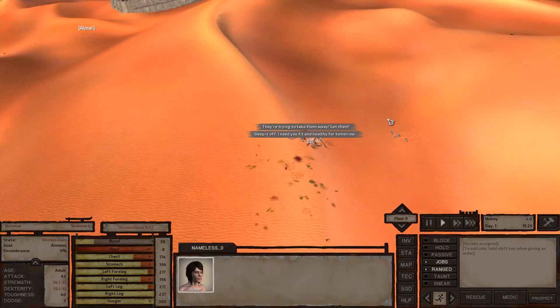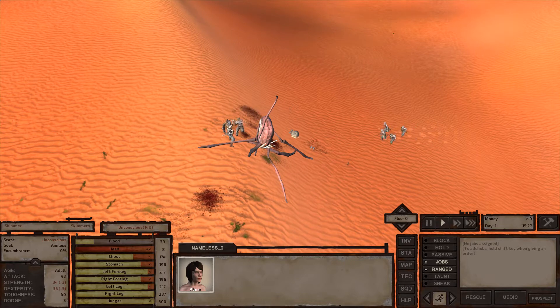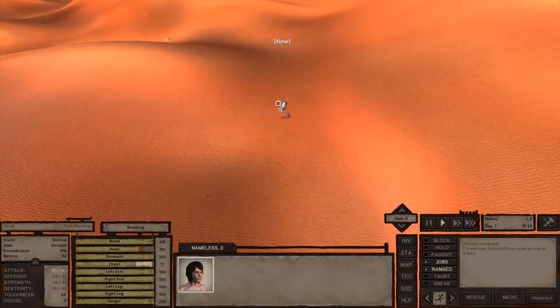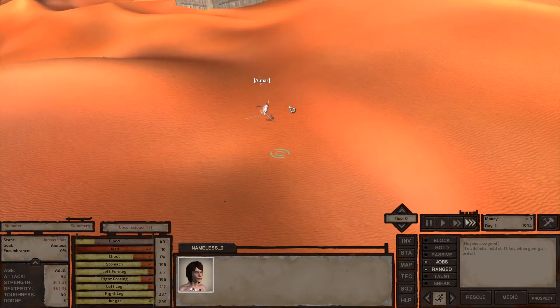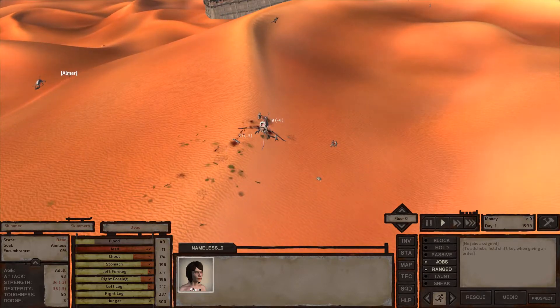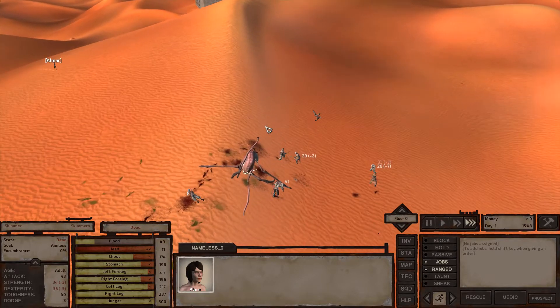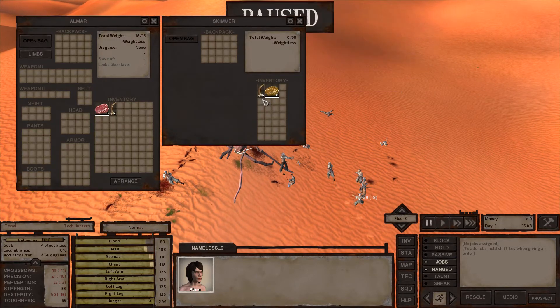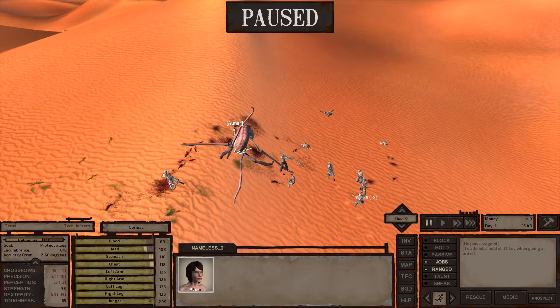I have to keep an eye on that tech hunter nearby. There are noble hunters that patrol through this area and they will openly attack me if they see me — I have to be very careful of those. Some slavers will attack me sometimes; it's hit or miss. Tech hunters, though, will not attack me.